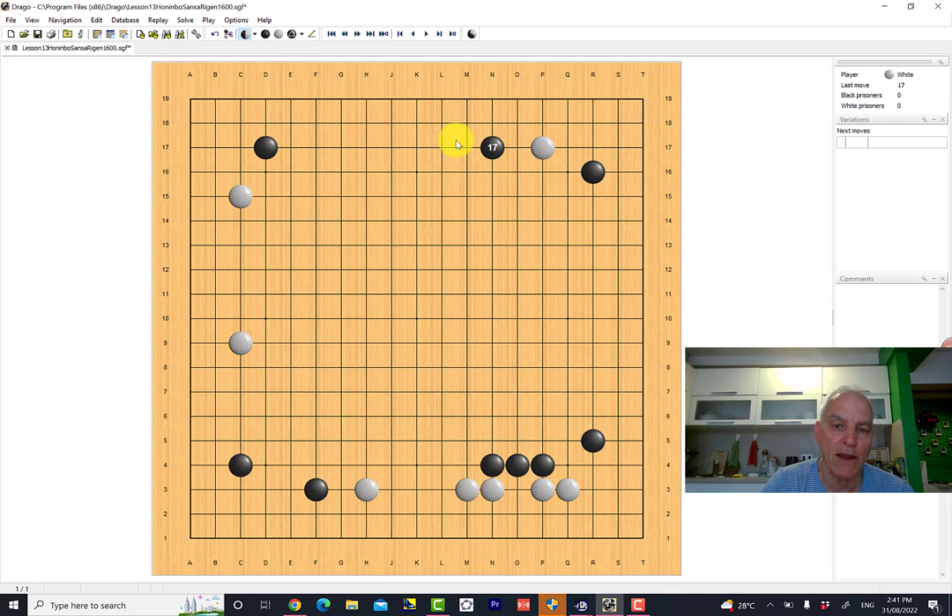This white stone is deprived of its base on the side, so white has to worry about this stone. White jumps out, and then a natural response to that good shape is for black to play here — putting pressure on these white stones but also looking to build here. So black is wanting to utilize this wall that he's just built and make a substantial territory if possible over here on the right-hand side.